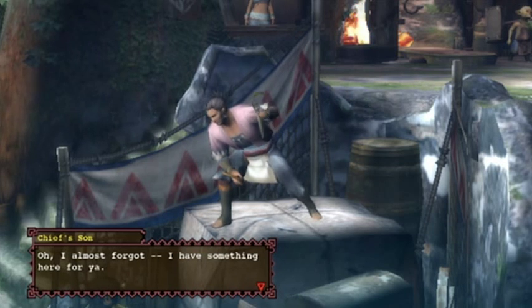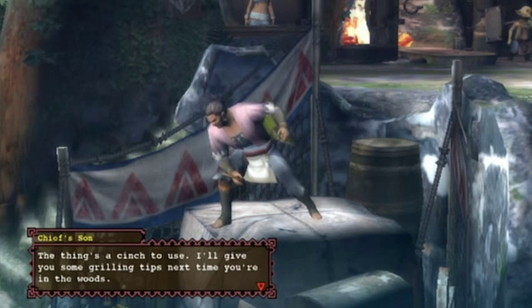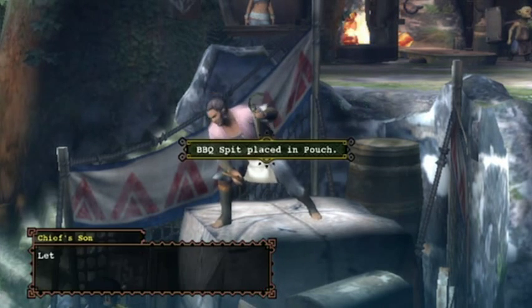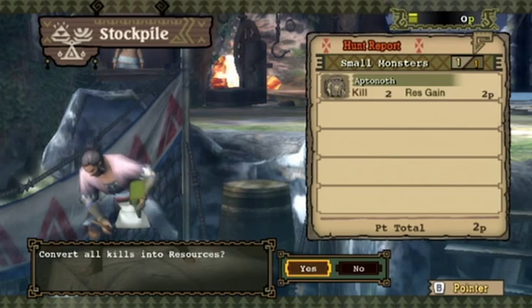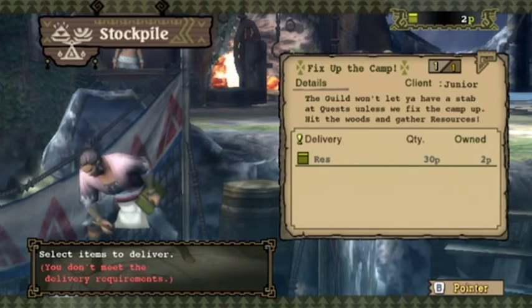I notice some graphical glitches going on - that makes me sad; I might need to get a new Wii soon. Junior says: 'Oh, I almost forgot - take this barbecue spit, I made it myself! Use it to roast the raw meat you carve; nothing beats outdoor cooking. I'll give you some grilling tips next time you're in the woods. And give a report to my pops, would you? He loves getting reports.' So you go to Hunt Report to gather the resources from killing monsters - usually you'll get rewards. All you need are 30 points to fix up the camp.